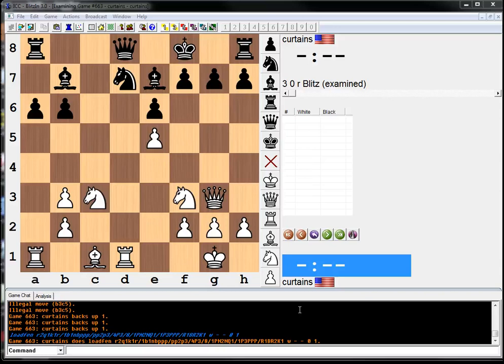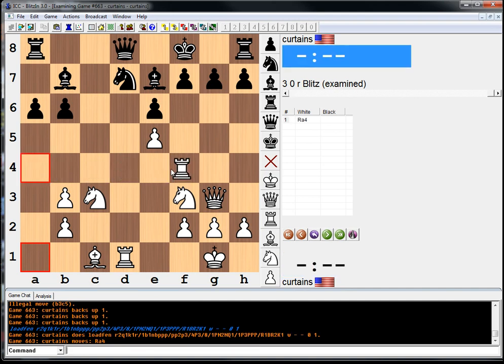Rook a4 is almost certainly the right move — developing a piece on an active, good square that can shift to the king's side. Just like we go here, we can go to d4, we can go to c4, we can go to g4. It's a typical rook lift maneuver. Correct solution — the rook's transfer to the king's side wins quickly.